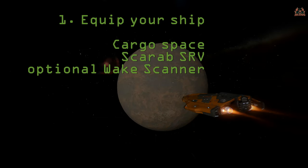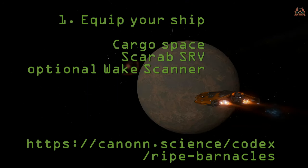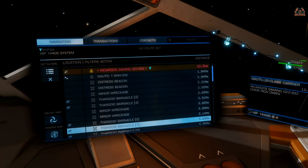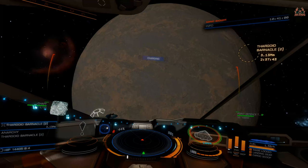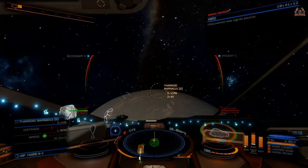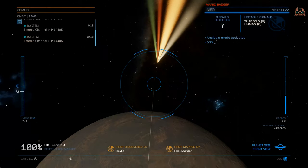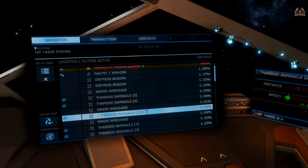Here are the steps to farm barnacles. Step one: equip your ship with cargo space — the Scarab SRV has four tons — and optionally a wake scanner. Step two: go to canon.science/codex/ripe-barnacles. Once you get close to that planet, Thargoid barnacles should reveal in the navigation pane. If you can't see any, you're either not close enough or you can scan the planet via the surface scanner to reveal all ground-based options, including distress beacons. Scanning will reveal the Thargoid options and everything else on that planet.